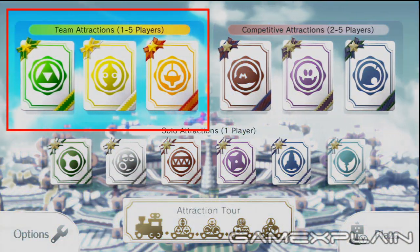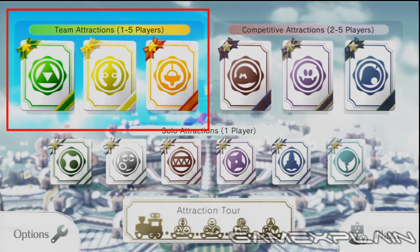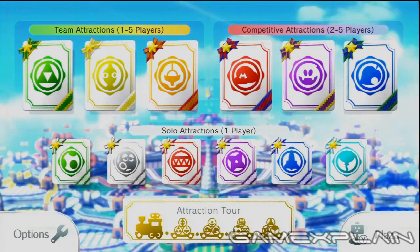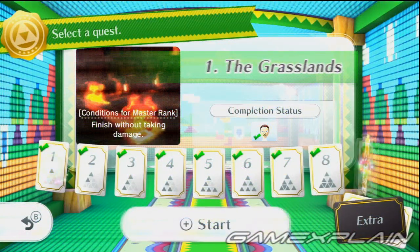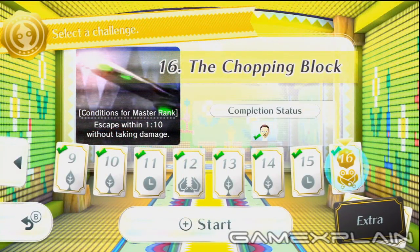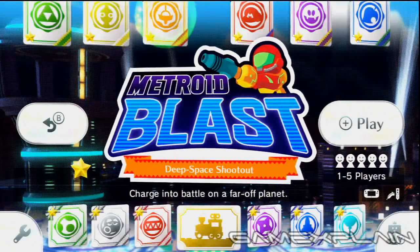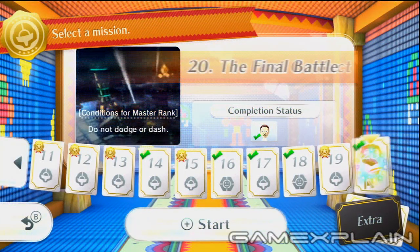For each of the 3 team attractions, you need to finish the standard set of levels in the main adventure mode — everything but the extra missions. So in the Legend of Zelda Battle Quest, that means finishing everything in quest mode up through Quest 9, right on Ganon's Castle. For Pikmin Adventure, finishing everything in challenge mode up through Challenge 16, the chopping block, will do the trick. And following the same pattern, Metroid Blast requires that you finish Assault Mission up through Mission 20, the final battle.